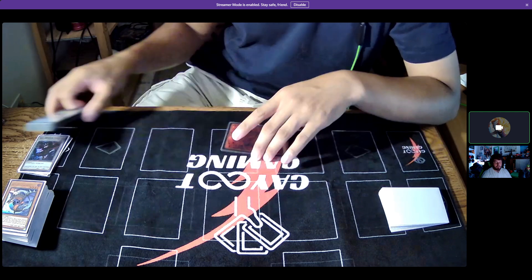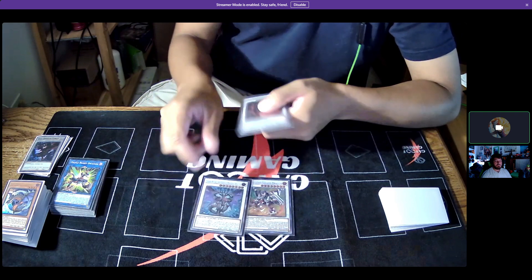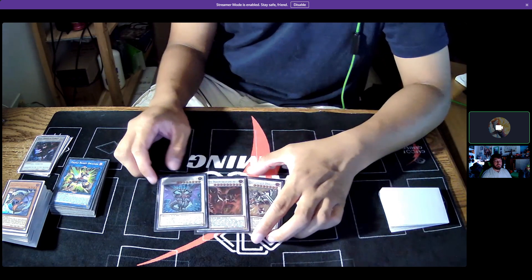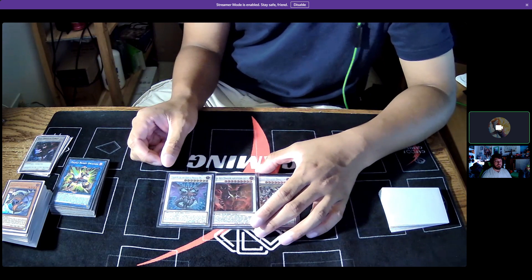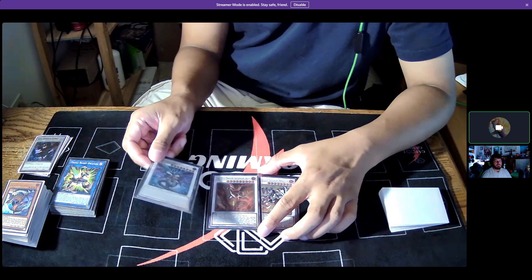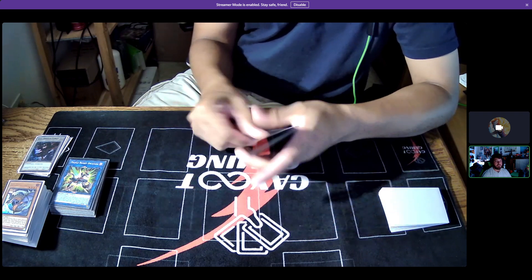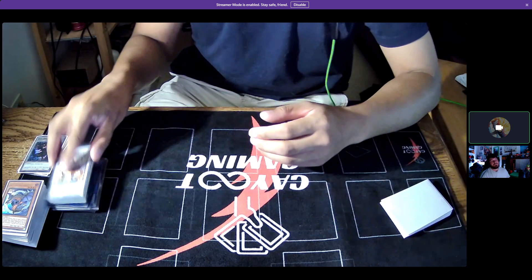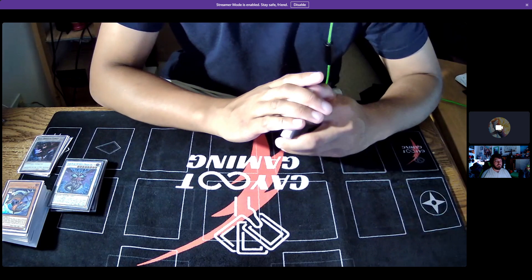For synchros: Savage Dragon, Chaos Ruler, and Hot Red Dragon Archfiend. Chaos Ruler is still broken in this deck — however you play it, you always want to try to go for Chaos Ruler because it guarantees follow-up or potential interruption through the Chaos Ruler effect. He also has his own revival effect from the graveyard. Chaos Ruler is literally one of the best Synchro cards ever made.